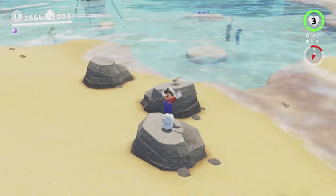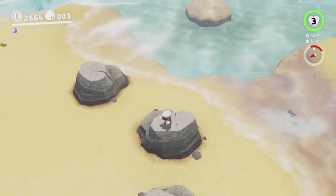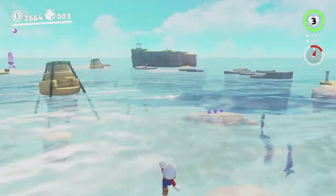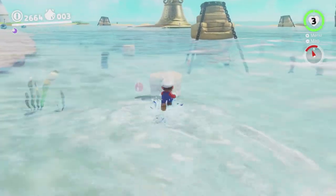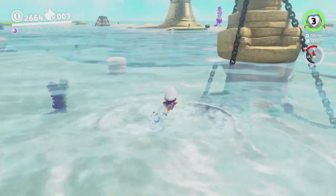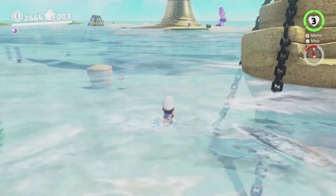There we go, perfect landing. Just carefully make your way from rock to rock like this. And then a long jump should be enough to get us into the water. There we go. Okay, so now we're alright because we're not touching any sand, we're just swimming.